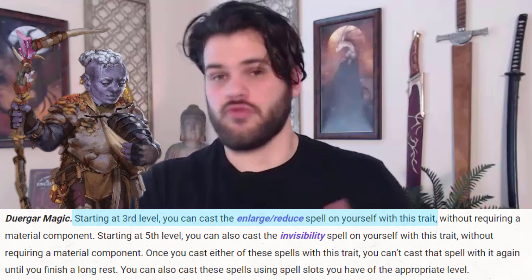We're also going to be taking Duergar. Duergar gives us another route to become big, which we're going to enjoy through those six levels of Paladin. And unlike the Fairy, who can also make us go big, we can wear heavy armor and still get all of our benefits. So Duergar is the lineage for us.